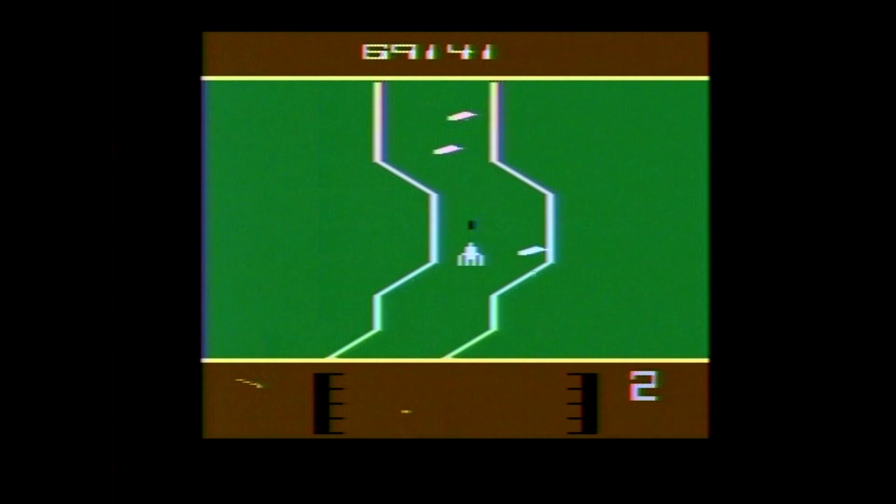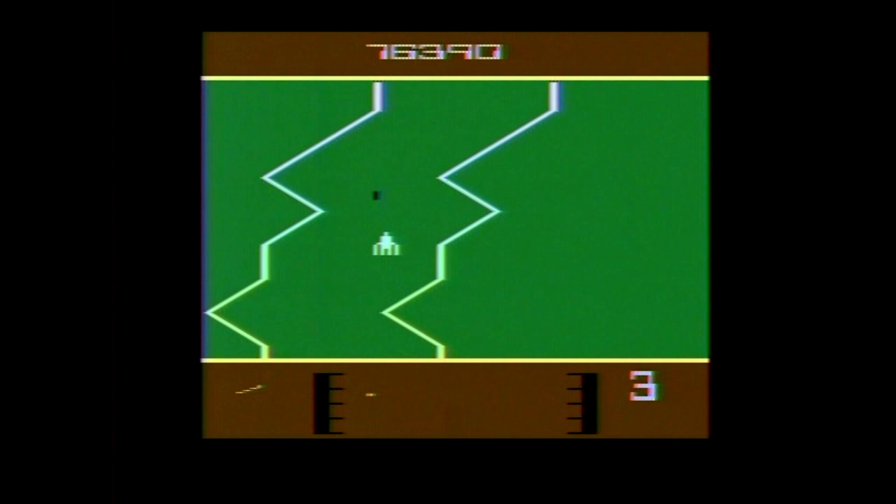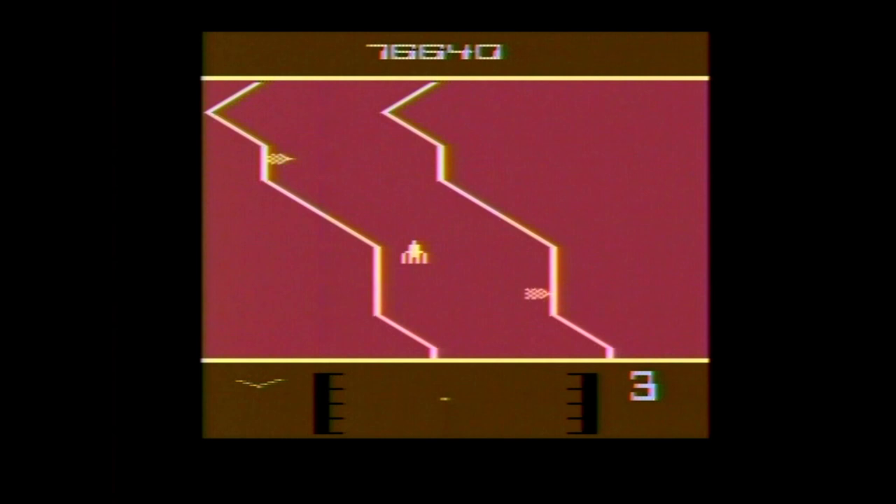Phase four starts showing up after you take care of two blood clots, featuring a mix of defense cells, blood cells, and bacteria. Phase five features a narrow passageway to navigate. Phase six is the final phase — in it, you must avoid indestructible small clotlets until you reach the main blood clot itself. If you run into the main blood clot, you and the patient die; you must shoot it 15 times.